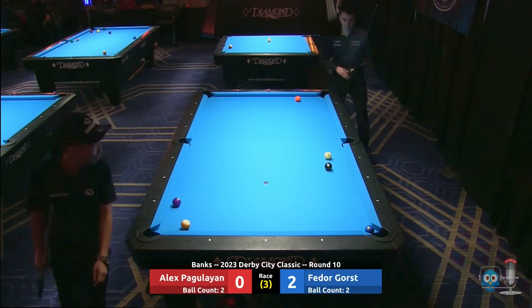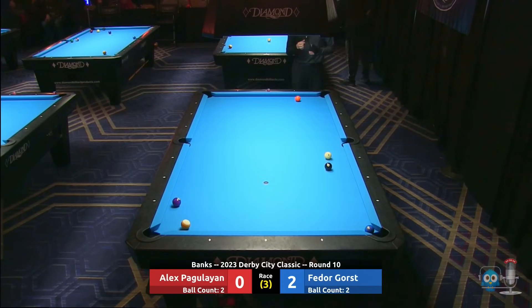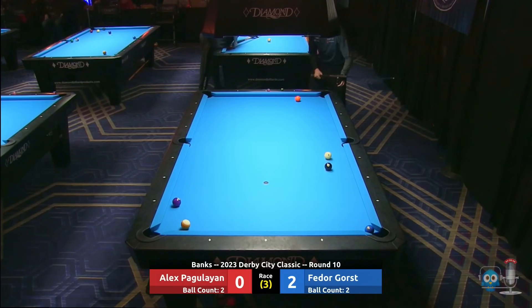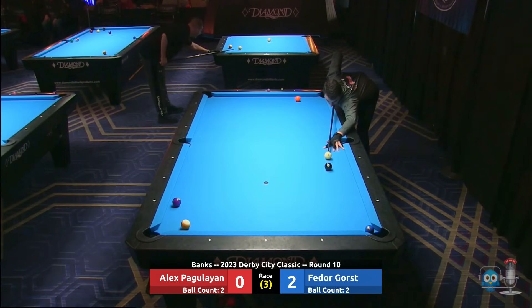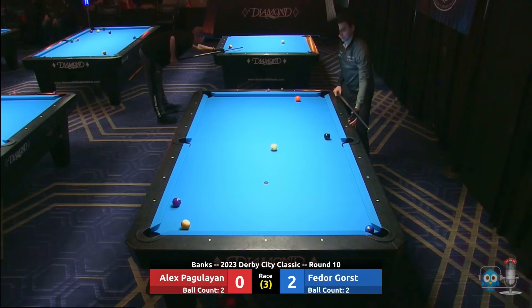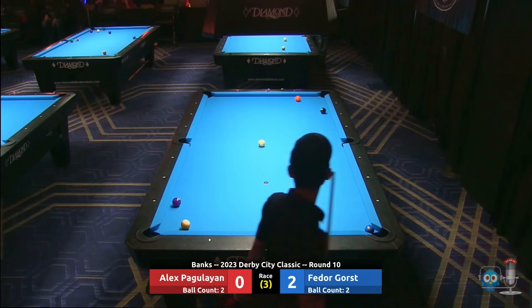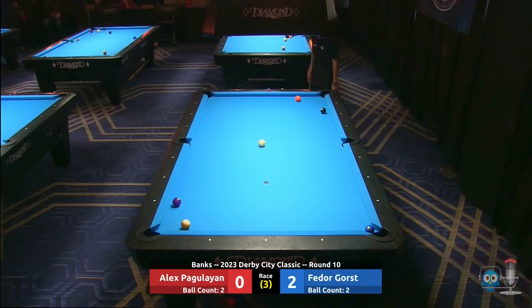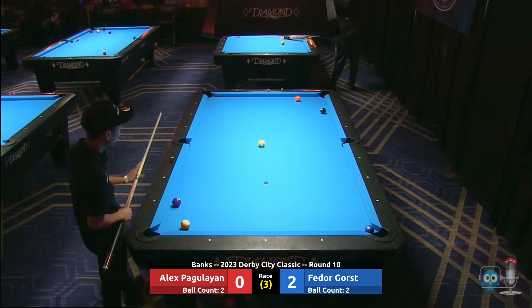Whatever he does he's either going to stop on the ball or draw just a fraction — it's going to be short. Gorst is going to get a bank. Surprised he didn't just stun or stop, kind of leaving the cue ball straight with the eight to the lower left or lower right. Gorst is going to have a straight back on the eight — does he play position? This is also one of his bread and butters. I would make him a pretty big favorite to make this bank — and I jinxed him.